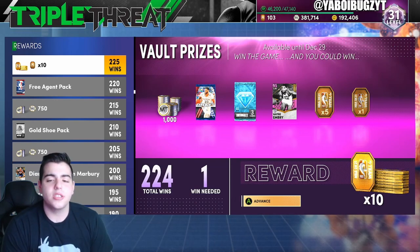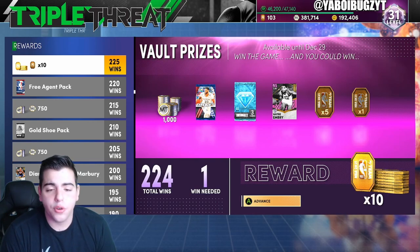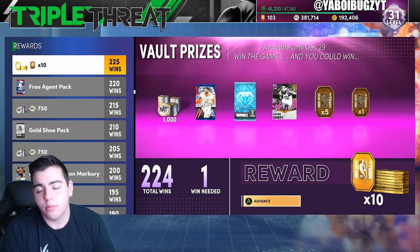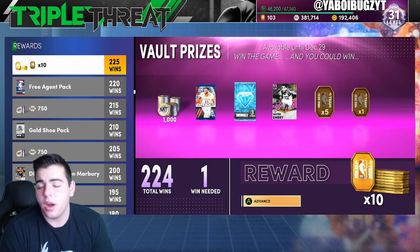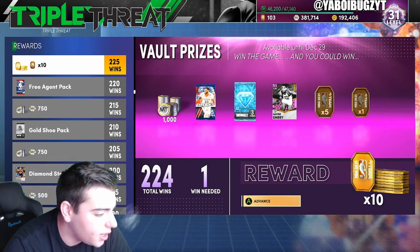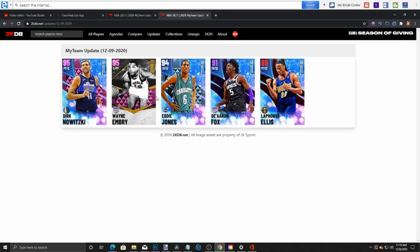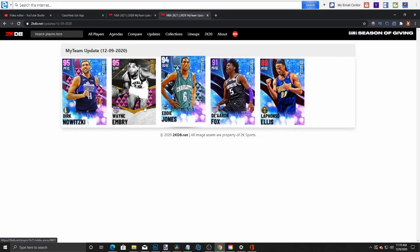He's a little short at 6'8". We're gonna go over the stats, but listen — this card for free is an amazing card. I don't even know who Wayne Embry is, but his stats are about to blow you away. This is a free pink diamond, which is huge.